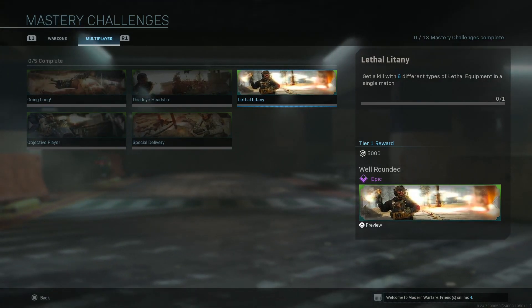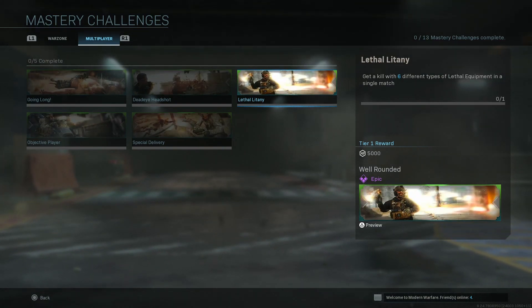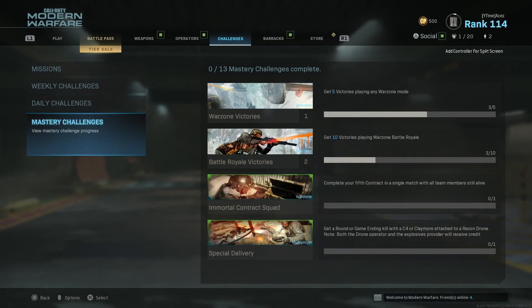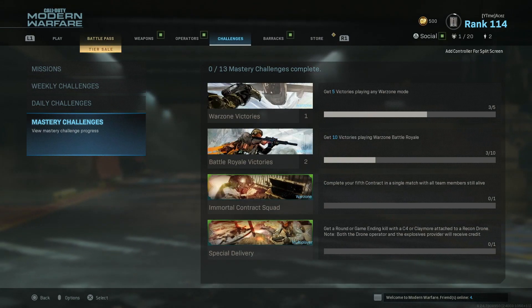We're playing Ground War Domination, which goes to 250 points per side — you can realistically have 250 to 249 — so the games go for a long time. I feel like it's going to be super easy to get six equipment kills, even using C4s, Semtex, frag grenades and all that.